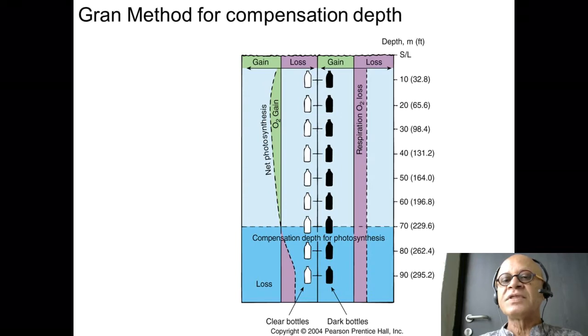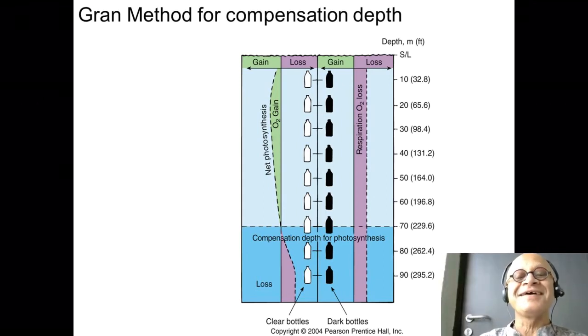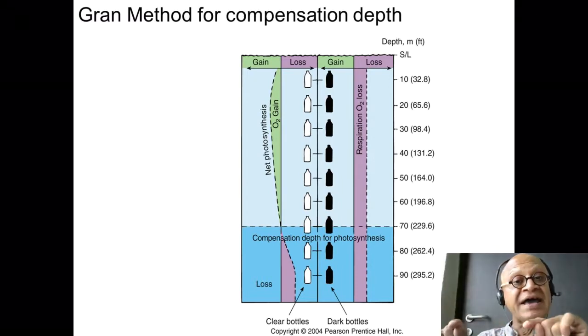The bottles are placed at sea level, 10 meters, 20 meters, 30 meters, and so on down to 90 meters. The transparent bottle is measuring net photosynthesis, which means it's measuring oxygen gain because of photosynthesis minus respiration, whereas in the dark bottle only respiration is happening, so you're measuring loss of oxygen.